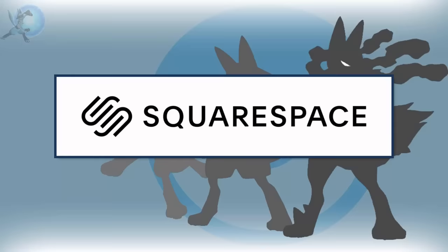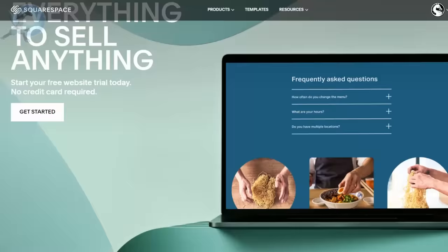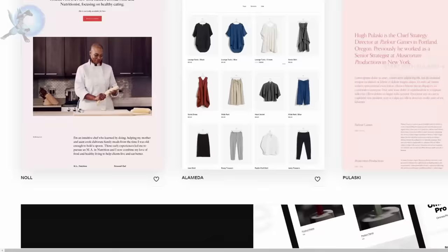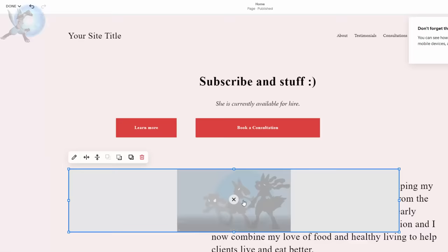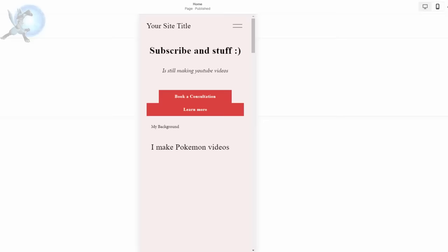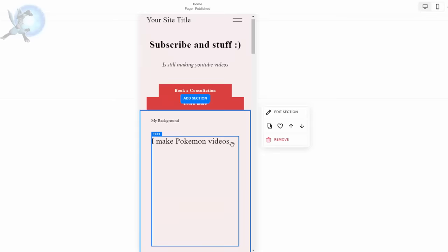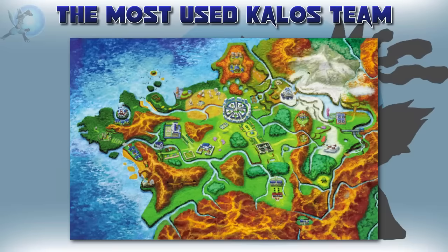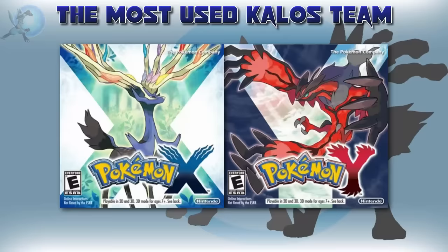Now before we continue, I want to talk about today's sponsor, Squarespace. If you're looking to start your own brand or business online, Squarespace is the best place to do it, and stand out by creating your very own website. Squarespace's all-in-one platform gives you almost endless ways to customize your own brand to look as sleek and as professional as possible. The site gives you a bunch of templates to start out with, whether it be gaming, music, or pretty much anything you want. You're able to adjust the site how you want it to look, adding text, images, and buttons. Go to squarespace.com to start a free trial, and if you use the promo code Aura when signing up, you'll save 10% on your first purchase of a website or domain. Thanks so much to Squarespace for sponsoring this video.